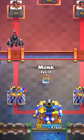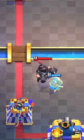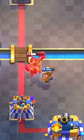Let's milk some more monk content with some pro tips. Place the ability just before the Mega Knight jumps on him, and then the monk will fully finish him.